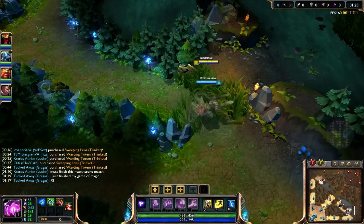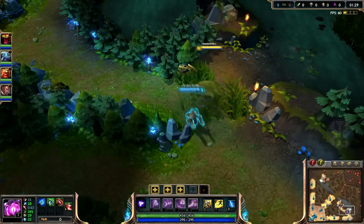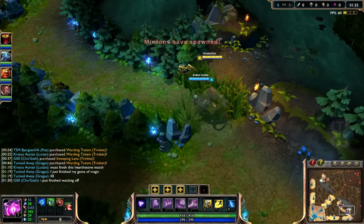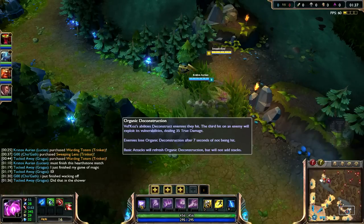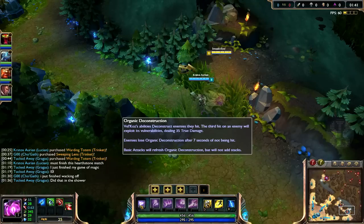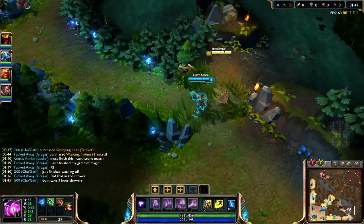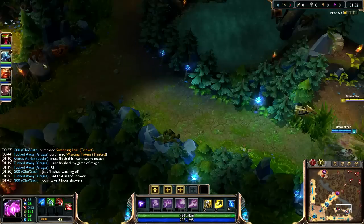He also has a pretty good time in lane because one of his abilities, his W, can actually hit enemies through the minion wave. So that allows you to get your Spell Thief's Edge passive going. And you just bring a lot of damage — he has excellent damage contribution because of his passive, which does give you additional true damage when you cast a couple of spells on them. And this doesn't have any AP scaling, so it's just strong by itself.